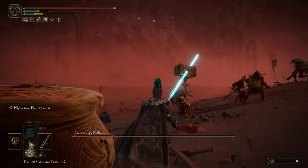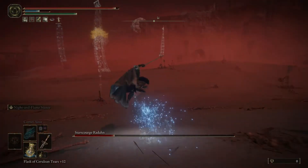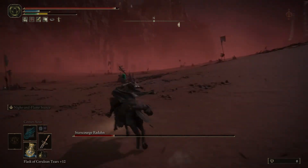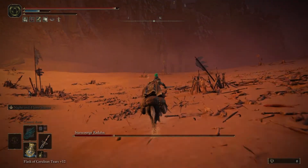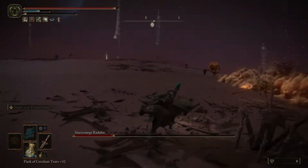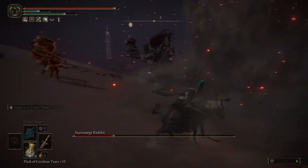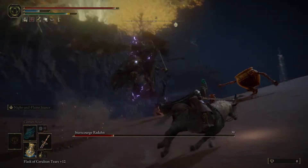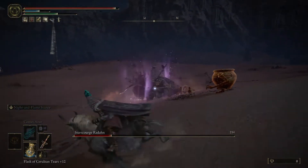Once he does that mega jump, take the horse and just ride away from your mates so they don't get killed. Okay, now we are back — now he will follow you. Wait until the others get aggro again.